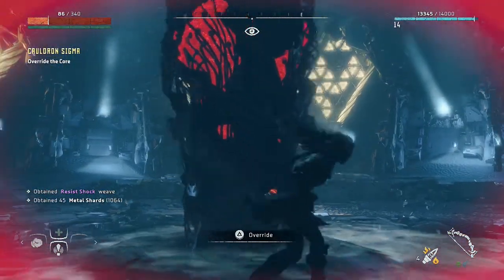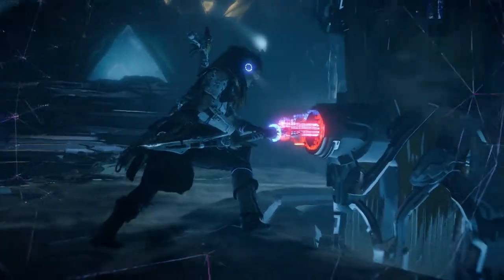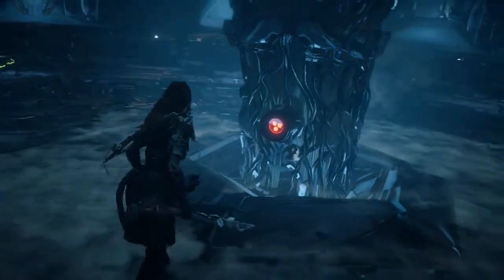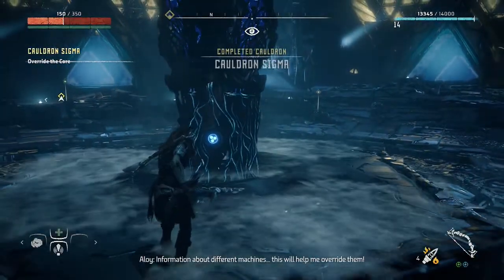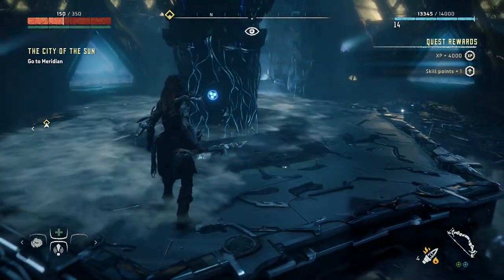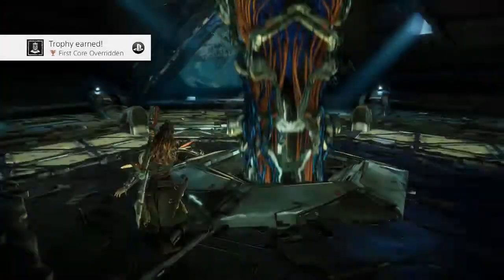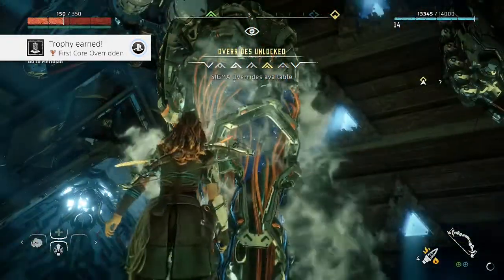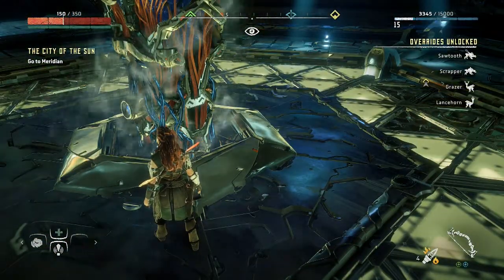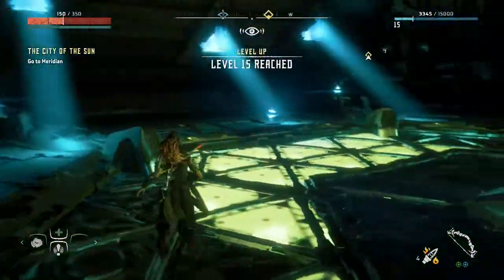What are you all about? This is epic looking. You just overrode the heart of the mountain - what does that mean? So this is Sigma then. So now I can override the sawtooth and the scrapper and the grit. Okay so not just the watcher. That was actually really worth it - like super duper worth it.